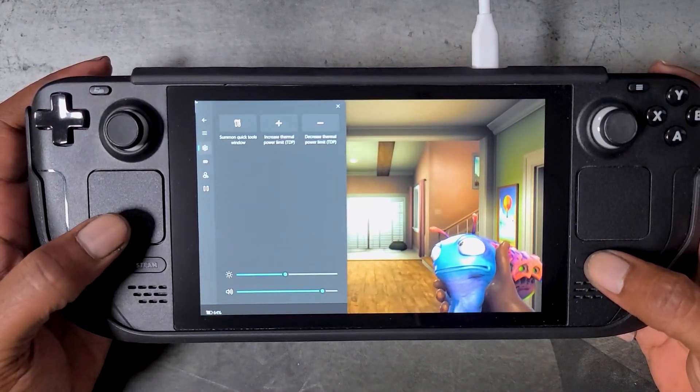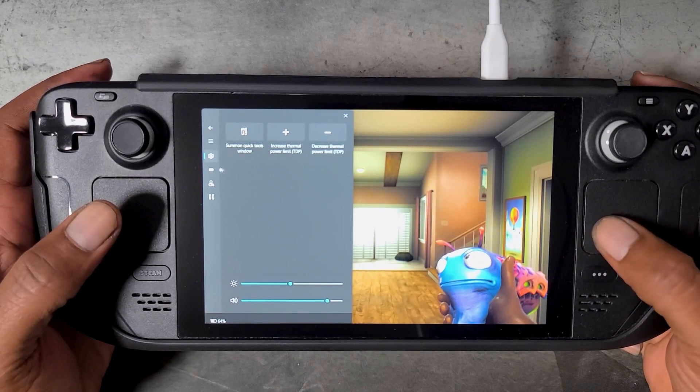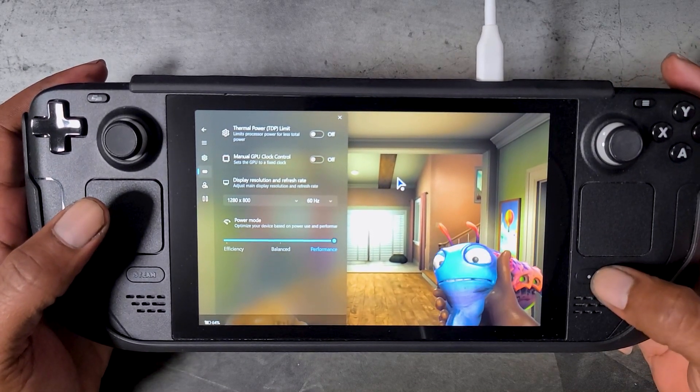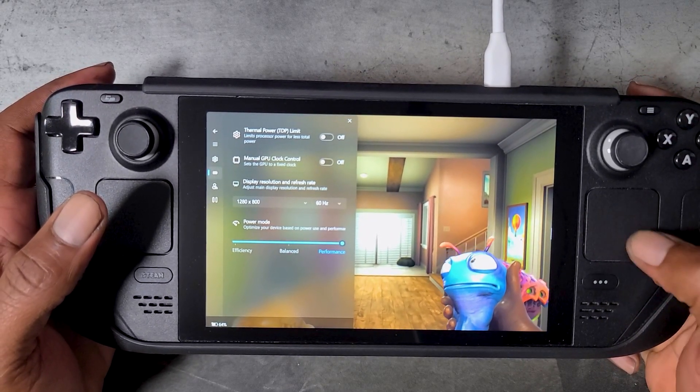This side panel can even be brought up while in a game. As you can see here, we are playing High on Life on Game Pass, and even while the game is running we are able to bring up this side panel and make adjustments.